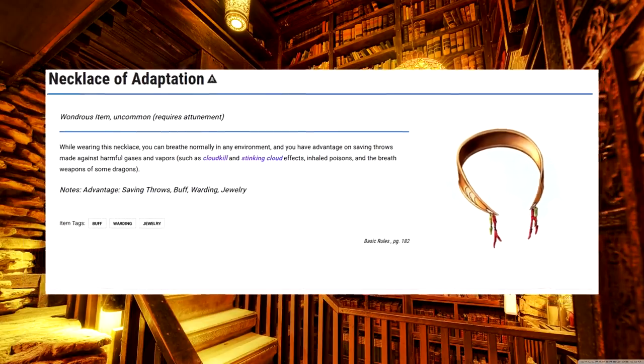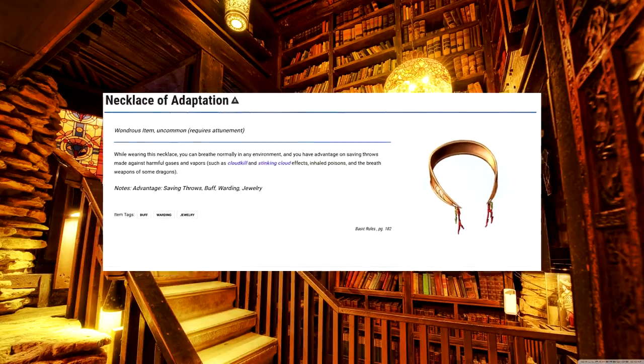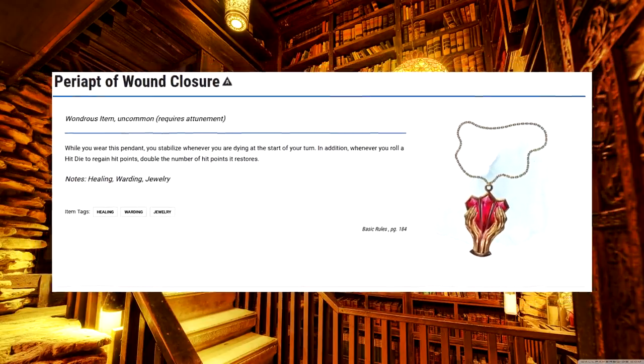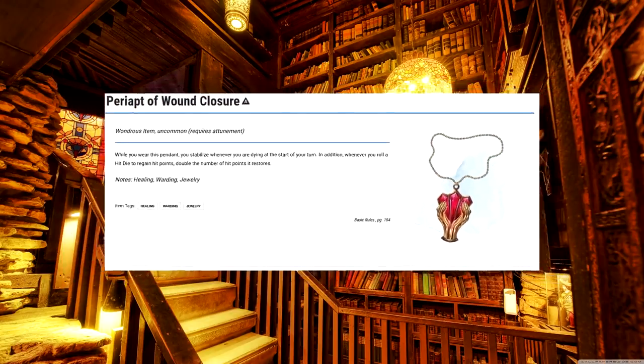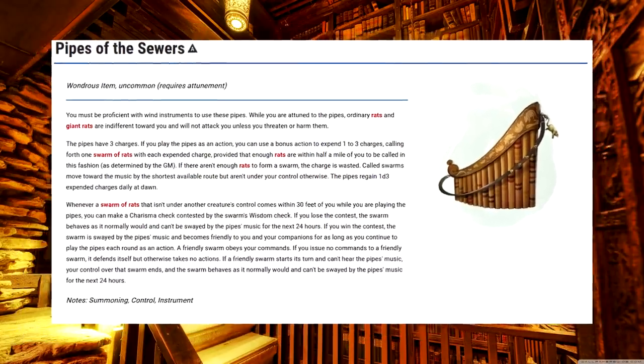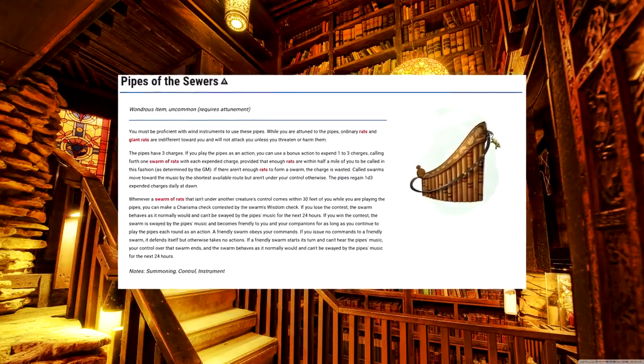Necklace of Adaptation. I know that this was made to survive things like poisons, but when I see this effect, I can't stop thinking space campaign. Periapt of Wound Closure. Besides the difficult name, this item is amazing — now the only way that you can die is if the DM makes you die. Pipes of the Sewers. Seems nice, but since swarms of rats aren't that powerful, you're only going to get use out of this if you happen to fall into a vat of swarming rats.